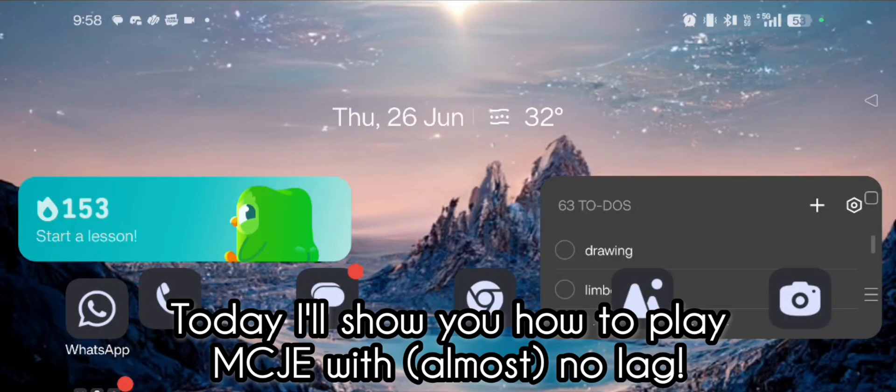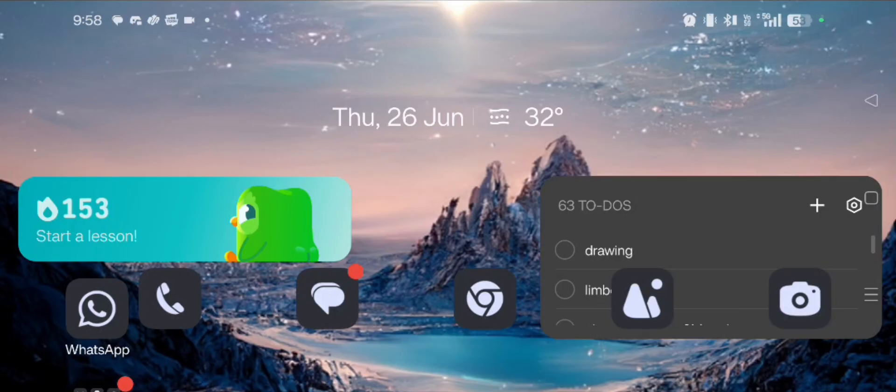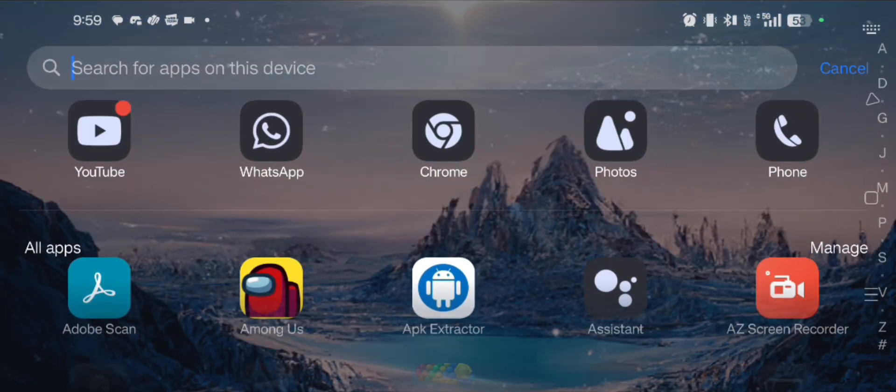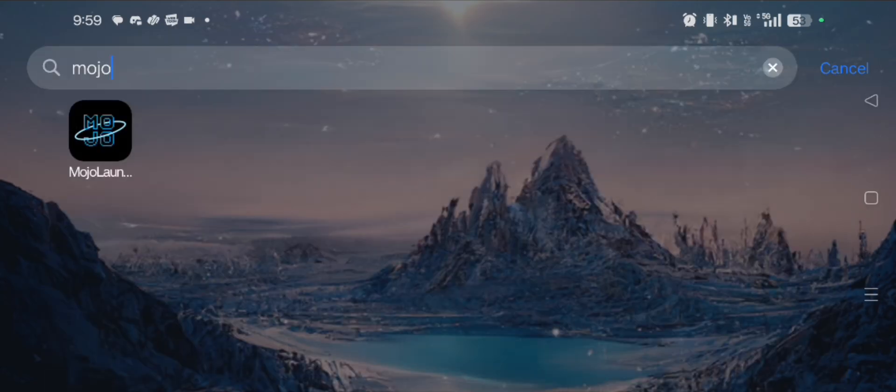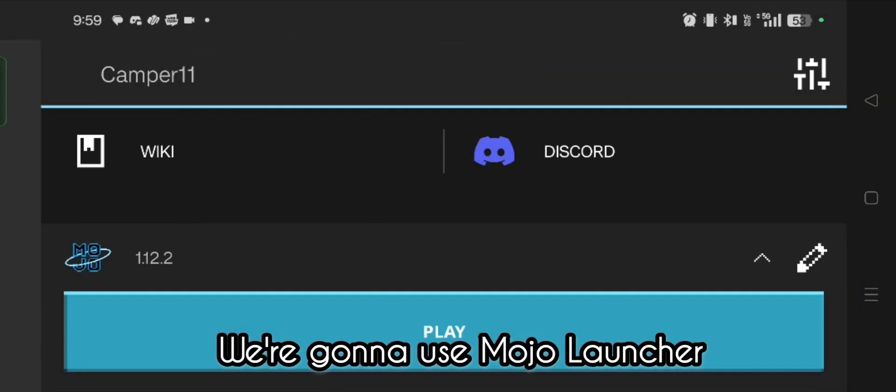Hey, what's up gang, my name is The Crafting Gamers and today we are gonna check out a new launcher for Minecraft Java Edition on phones. As you guys already know, Mojo Launcher is no longer available on the Play Store, but I checked and now there's a new launcher in store called Mojo Launcher.